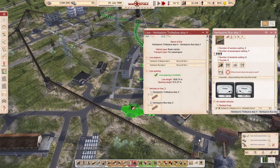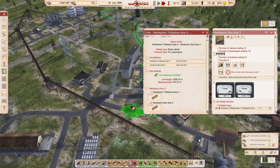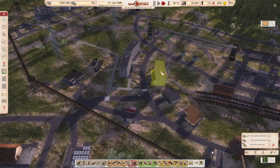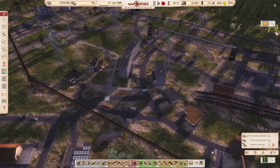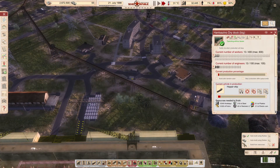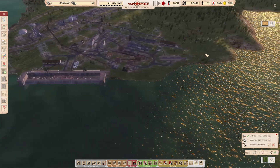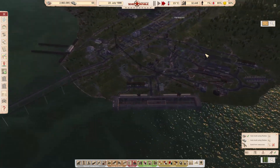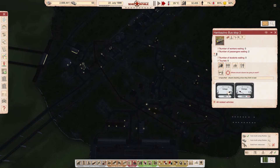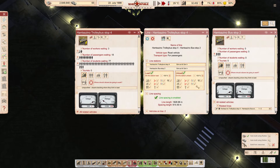We've got two buses. Seems like it's all right for now. Where did I put this bus stop? There.